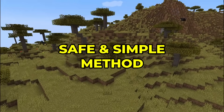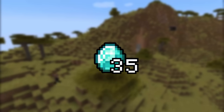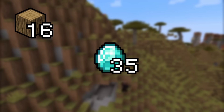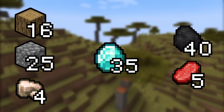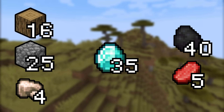The first method is the safe and simple method. For both methods, we're gonna need 35 diamonds to get full diamond gear. From the very start, the only things we need to collect are 16 wood logs, 25 cobblestones, 4 iron ores, 40 coal, and a small amount of food, like 5 pieces of steak. That's all you're gonna need, but more of every material is always useful of course.